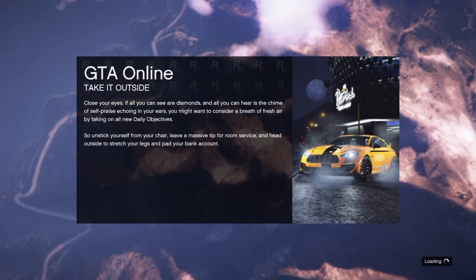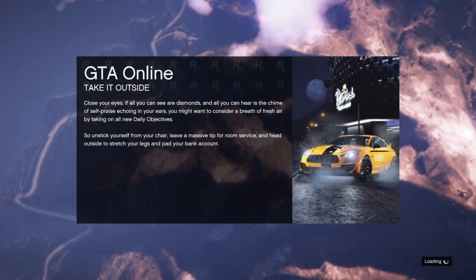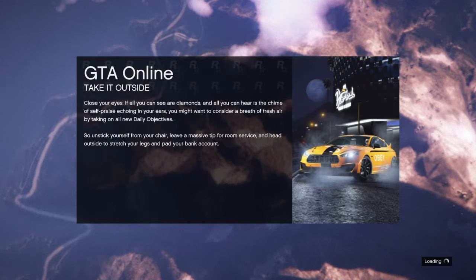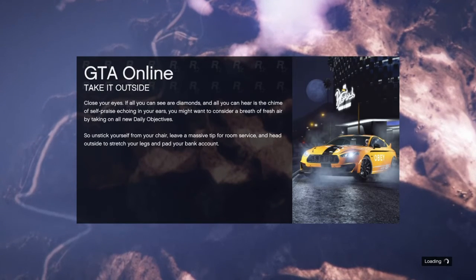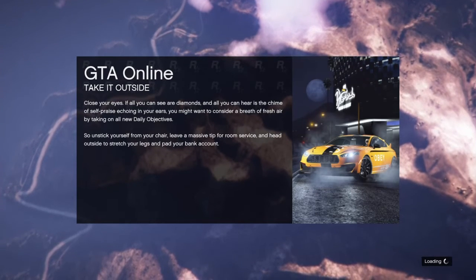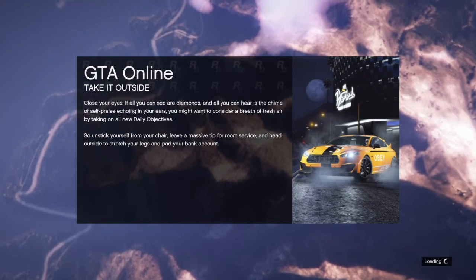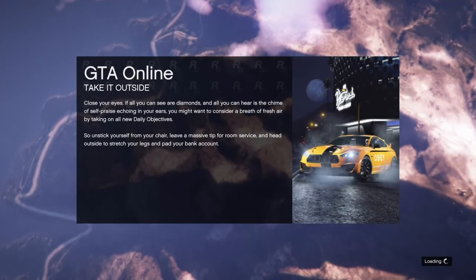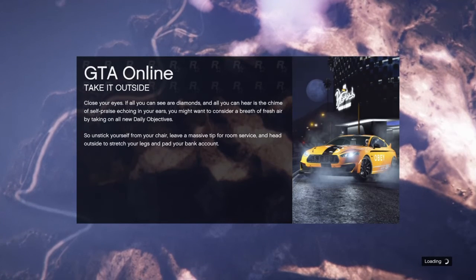When you get an alert, don't accept it — just join someone. When you join them, it's going to load you into a session, and this takes about two to three minutes. Make sure you've got a friend online or someone from the community ready to join before you get to this step.